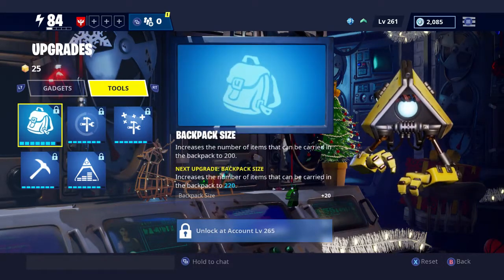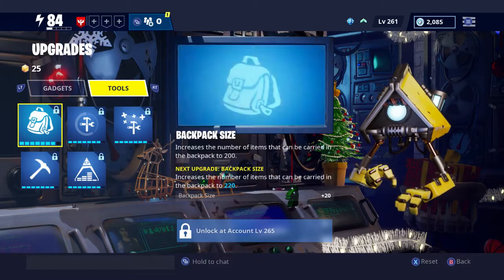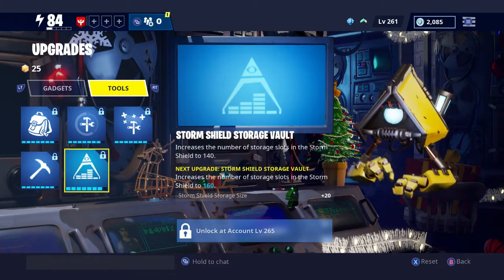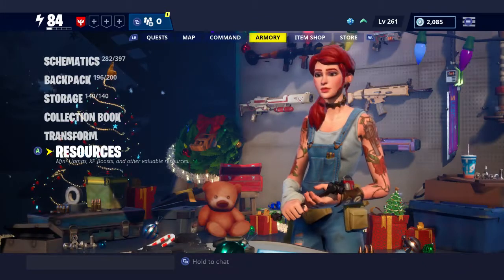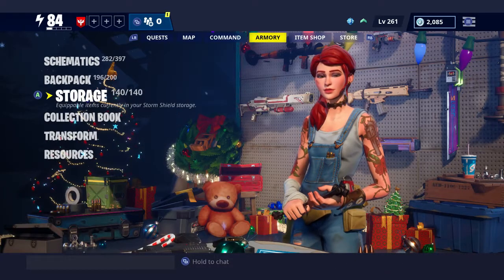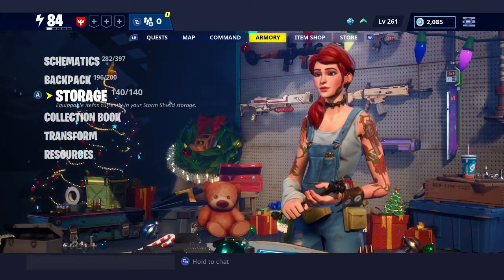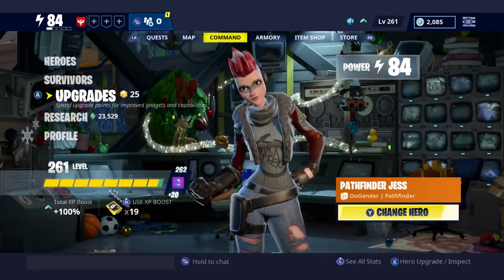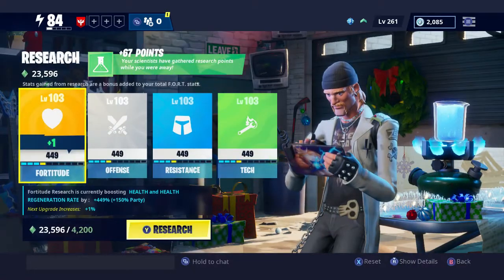Another option in Upgrades is Tools. This is where you can upgrade your backpack size, your build and repair speed, your building health, your pickaxe upgrade, and also your Storm Shield storage vault. In your storage vault - mine is currently full - you can store materials and weapons from your backpack. When you go into your home SSDs you can pull materials out from there while you're in a storm shield defense.